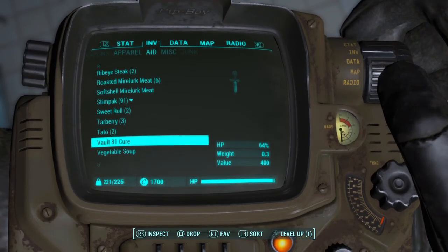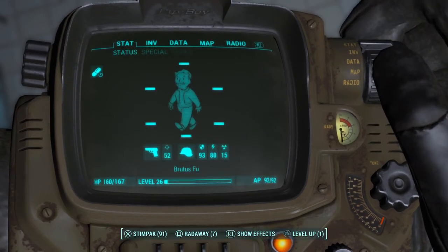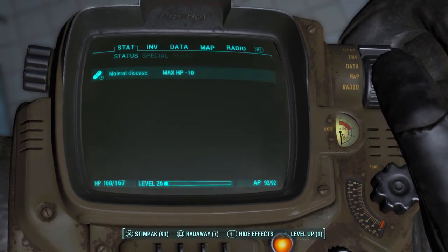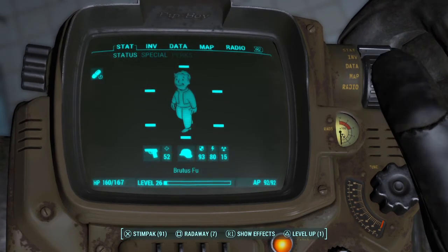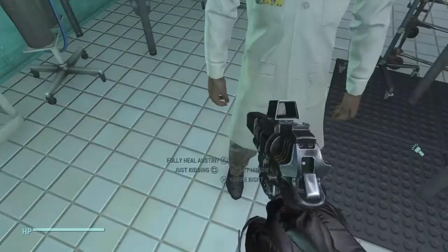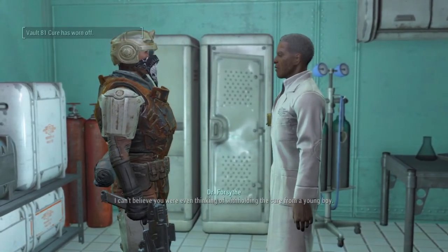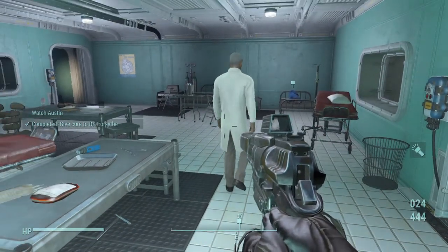You take the cure and administer it to yourself. You'll see the effects — one more disease — okay, that's annoying. Take the cure from your inventory. Then go talk to the doctor and say 'You're right, give it to Austin.' He'll say 'I can't believe you were even thinking of withholding the cure from a young kid.' But you took the cure and glitched it just long enough.